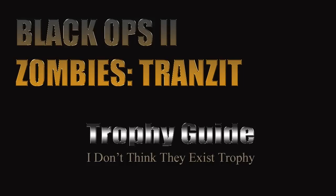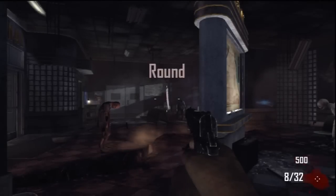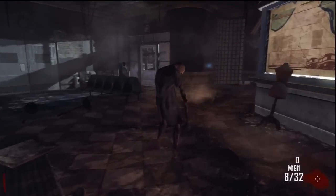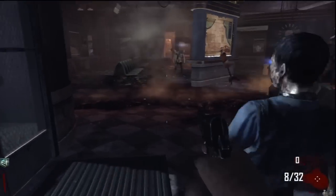Hello everybody. Welcome to another video for Black Ops 2 Zombies Transit. This video is for the 'I Don't Think They Exist' trophy. It states that in Transit you have to kill one of the denizens of the forest while it is latched onto you. It's a pretty basic trophy, one of the easiest to get. It popped for me about five minutes into my first playthrough, so there's not much to it, but I wanted to include it as part of my trophy guide since I have all the other ones going up anyhow.